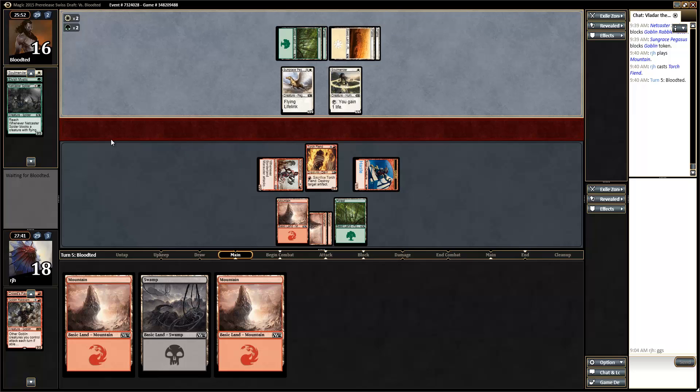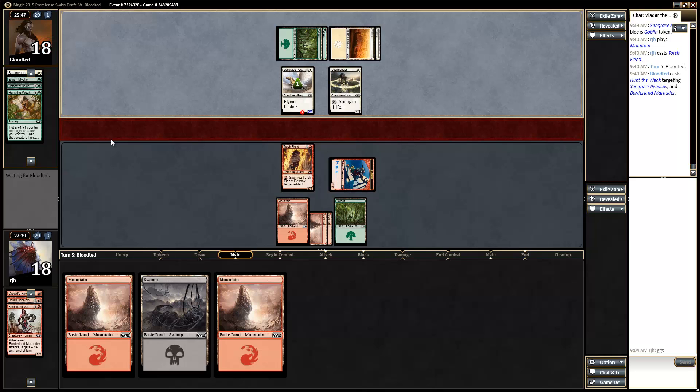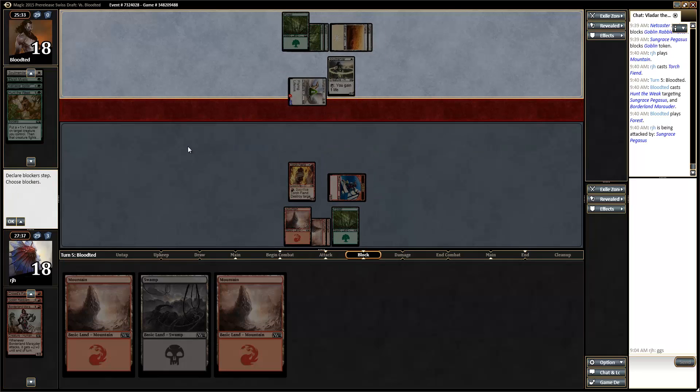My opponent's tapping down for a four drop - what you got? Hunt the Weak - ah, bummer. Plus the life gain. Okay. I can still attack with a Torch Fiend, it trades off, it's kind of annoying. My opponent's attacking, which kind of makes sense - get two points of life in. I like that attack. Because my opponent wants to trade with a Soul Mender anyway.